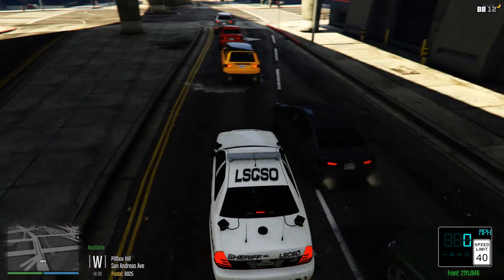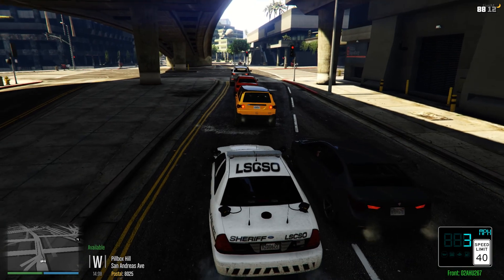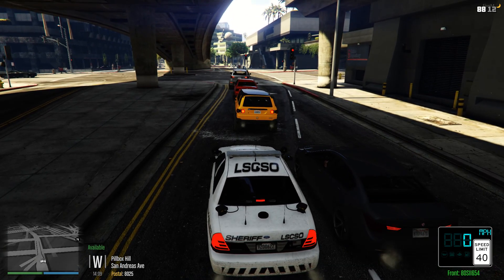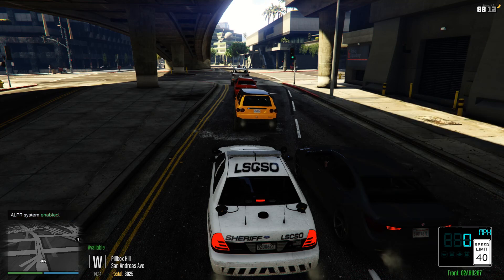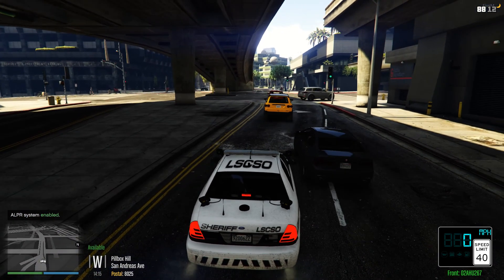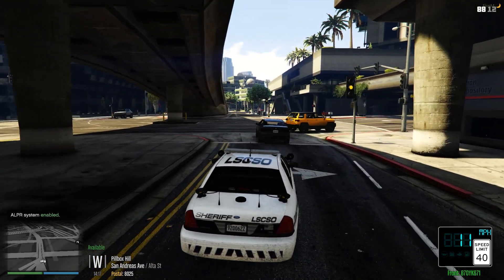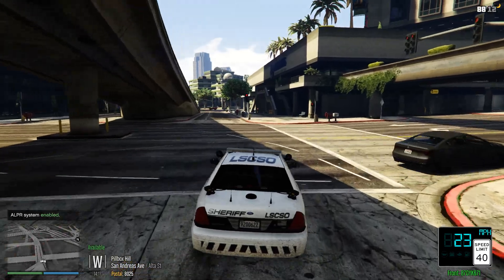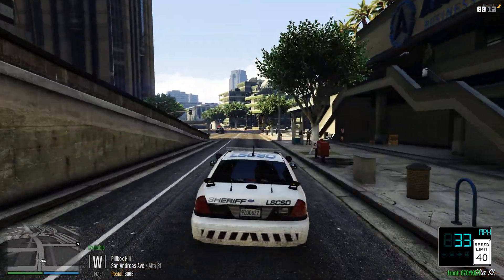Looks like this guy's trying to cut right in front of me. So when you're in your police vehicle, you can click Y and that'll bring up your computer on the inside. You're going to want to click this right here — the ABC123 license — and that's going to pop up your automatic license plate reader. Ran through that light, I guess — I didn't mean to.